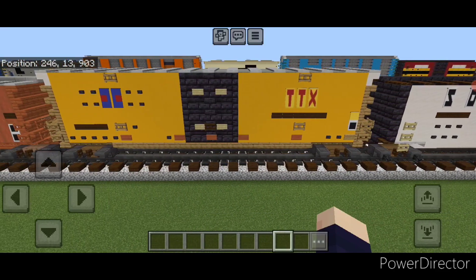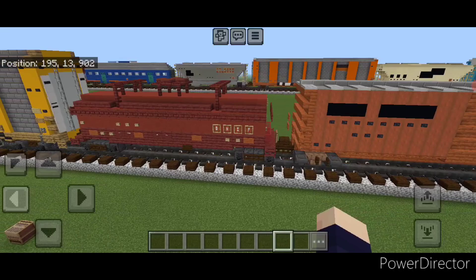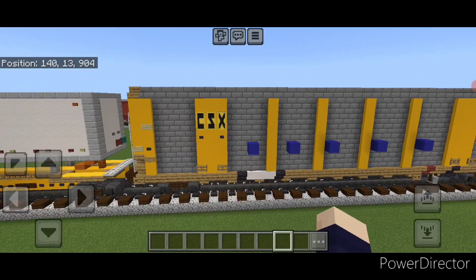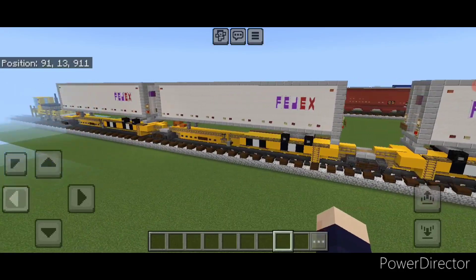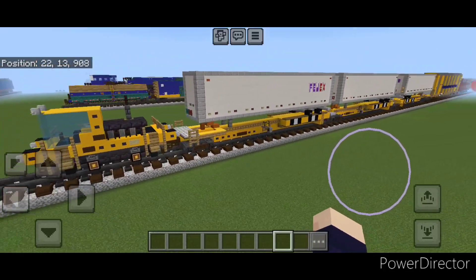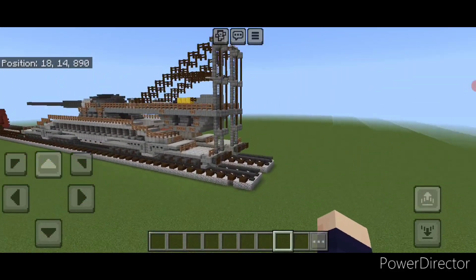Then we have a more modern TTX box car, and then an older Illinois Central box car. And then this is a BNSF coil shield car in a modern style, and this is an older CSX auto rack. And here we have a three-pack of spine cars carrying FedEx trailers. And then down on the end here we actually have a rail car mover, which is a vehicle that can go on the rails or the road and is used in small industries to move small amounts of rail cars. So they don't need rail service to move their cars.